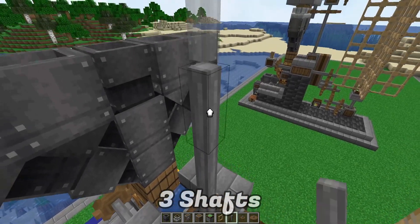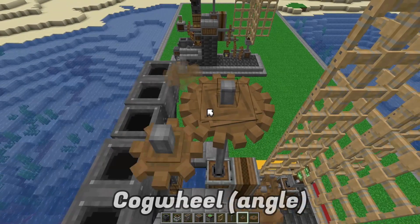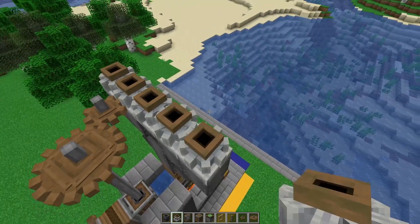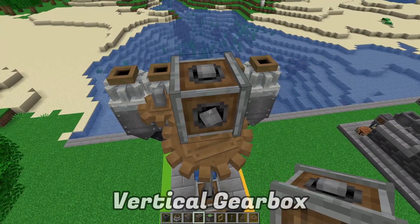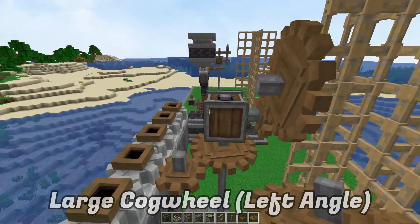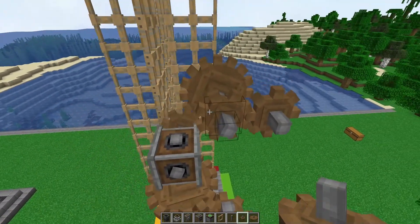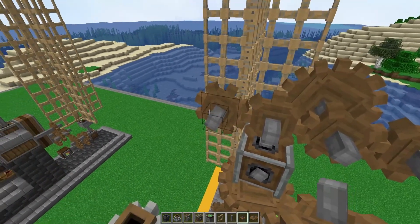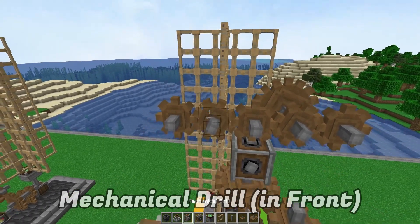Add three shafts going upwards with a large cogwheel and another cogwheel at an angle — doesn't matter which side. Over here add your five millstones. Then add another vertical gearbox on top of that cogwheel with a small cogwheel and a large cogwheel going at an angle. Behind that cogwheel add five cogwheels right across, parallel to the millstones, because in front of these cogwheels we're going to add a mechanical drill.